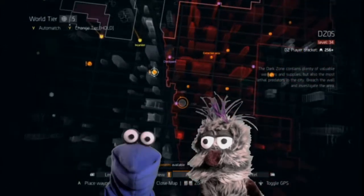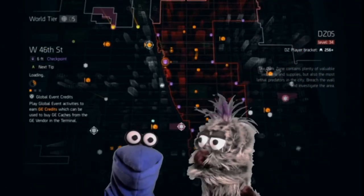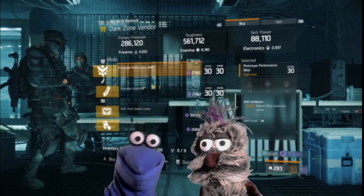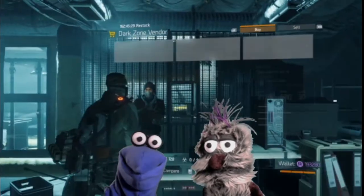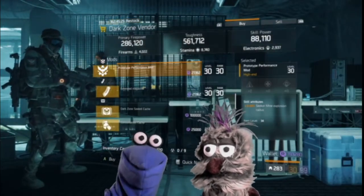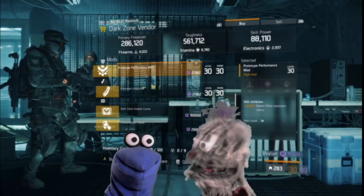Now let's check out the dark zone vendor at West 46th Street. Here they have a prototype performance mod with six and a half percent seeker mine explosion radius. That is nice. Going, Louie — you messed it up.